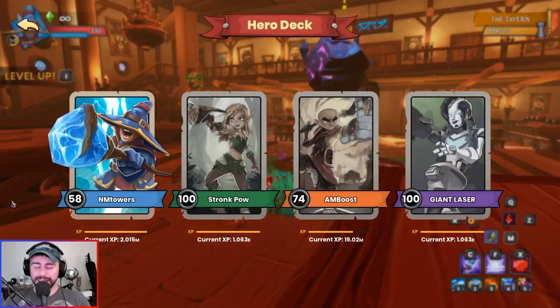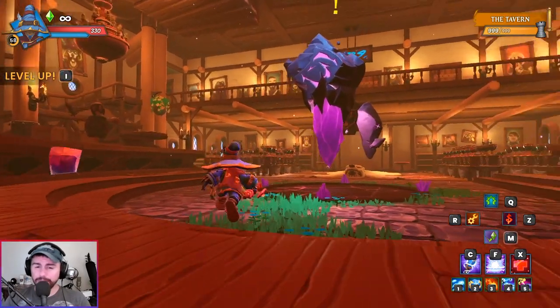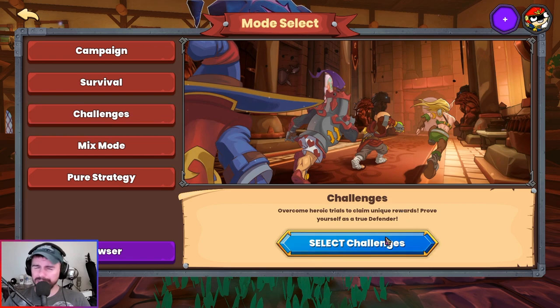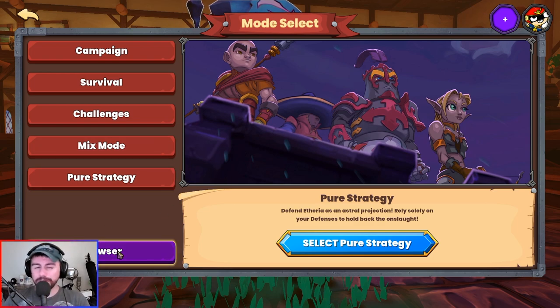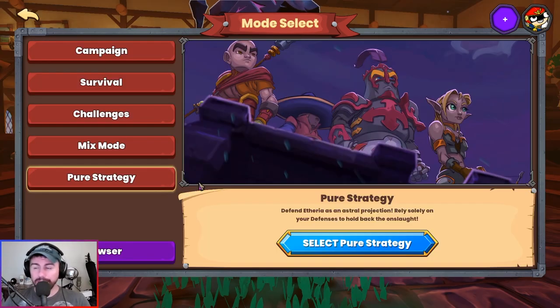When you first finish the Insane campaign, you'll probably be about 55, 58, 60, somewhere in there — maybe a little lower depending on how much of the campaign you played through with Hardcore enabled, maybe a little higher if you broke off and did some other things. To hit 70, you've got a handful of options: you can get in and do some survival, do some of the challenges, or jump into the browser and see what's going on with some games online, jump in and play with other players.